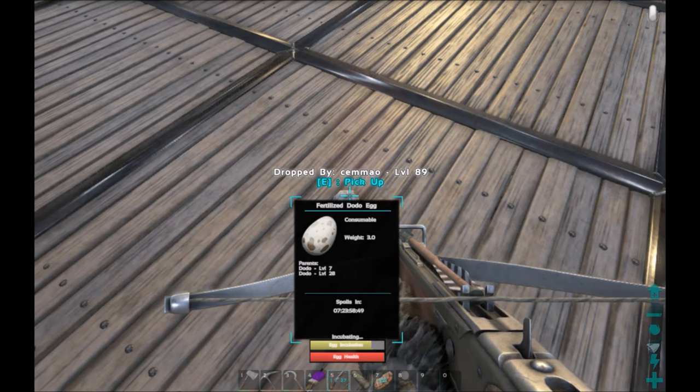If that egg health goes down you lose the egg — it breaks, you can't use it. So you want the egg incubation to go down. If it's too hot or too cold it won't say incubating, it will say 'too hot' or 'too cold'. There are certain objects you can use like fireplaces, the industrial grill, and air conditionings as well. The more advanced you are, the better stuff you can unlock to help and make it easier.